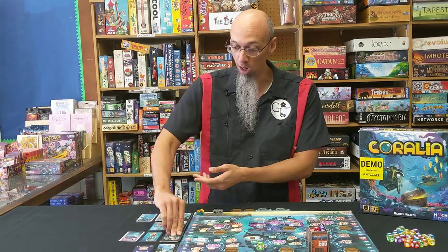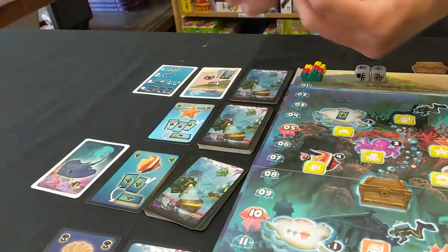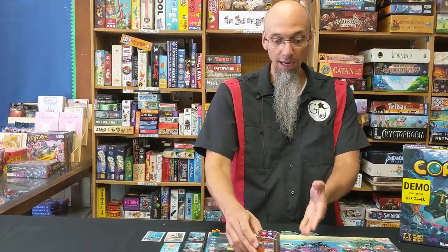The fish is going to let me draw a couple of fish cards — this is the fish pile — and I'll choose one of them to keep. The fish are one of the ways you get points in the game. It's a set collection: the more different types of fish you get, the more points you'll get.